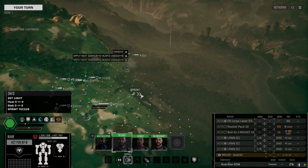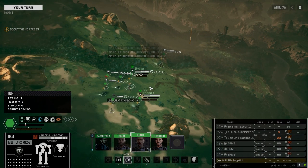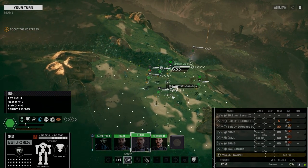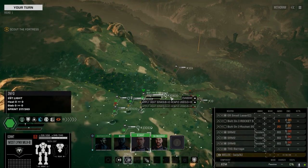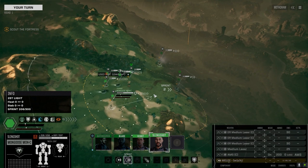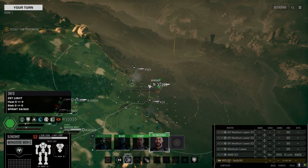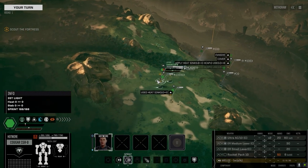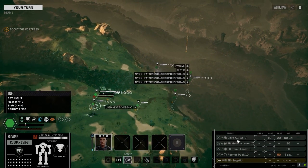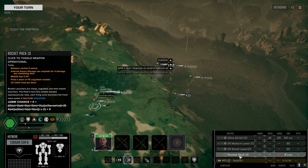Before we get into combat, let me tell you about what we changed. You'll notice the Griffin's loadout is a little different because we got the Mongoose into battle and had to pull off a double heat sink in order to get the Kit Fox up and running — it was missing one and we had no choice but to add it.